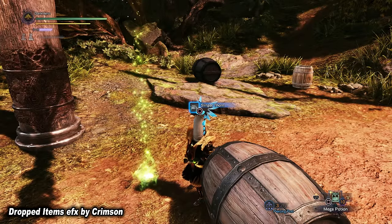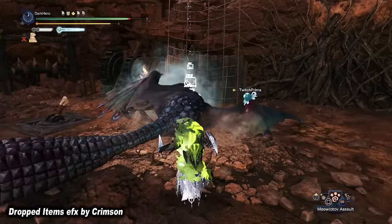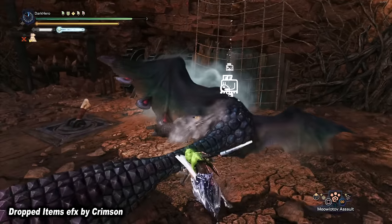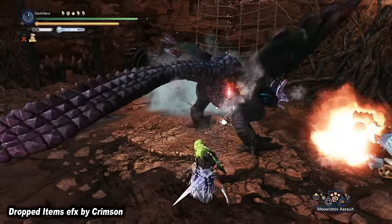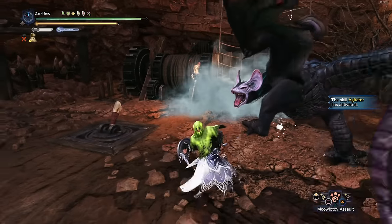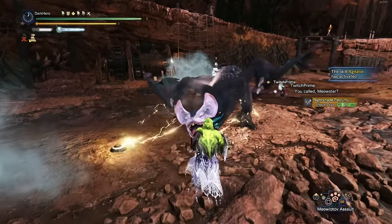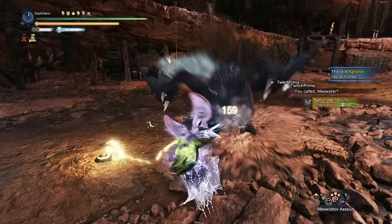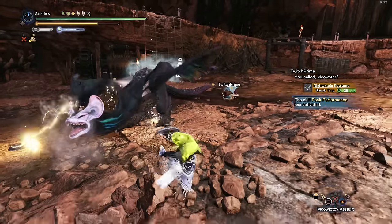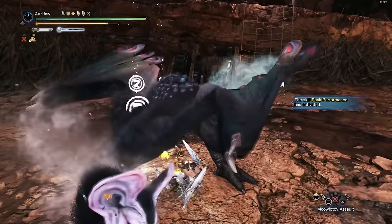On the other hand, we have Dropped Items EFX, and this is the one that I use. It gives you a couple of options: one puts a pop print icon on top of every single drop, and the second option — the one I use — puts a different icon on each type of drop. If it's Zenny it shows a Zenny icon, if it's Slinger Ammo it shows the Slinger Ammo icon, and if it's a monster drop it shows the icon of a monster body part.